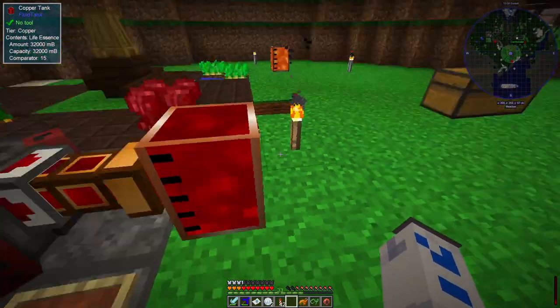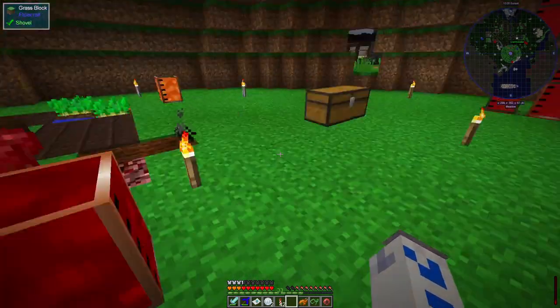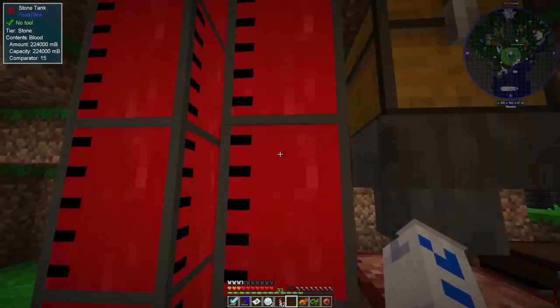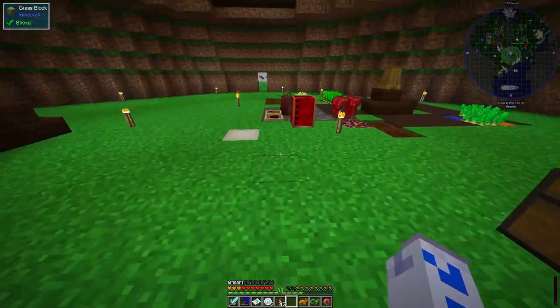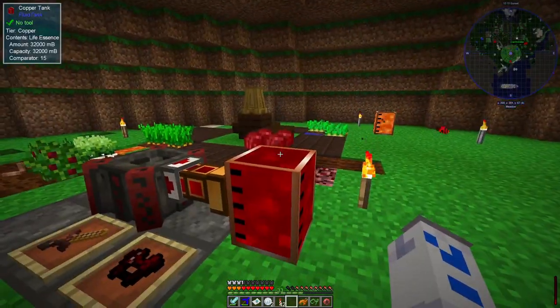It's also important to notice that this blood is different from that blood, and you can tell by the colour. This is a lovely sort of darker, scabbier colour, whereas this one's a bit lighter - this is just straight up blood, whereas this one is apparently life essence. Those are different, and unfortunately you can't just mix the two together, or it won't work.